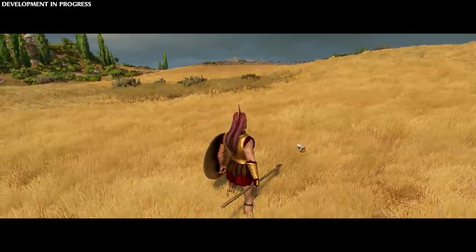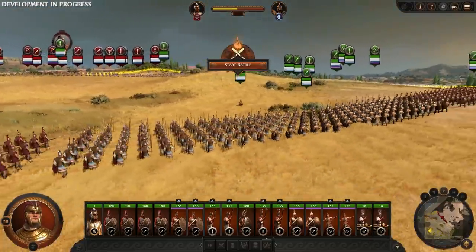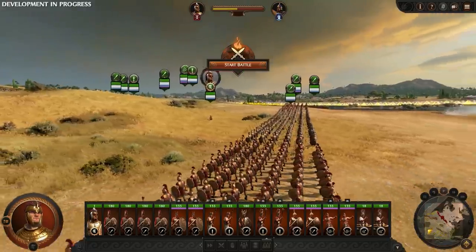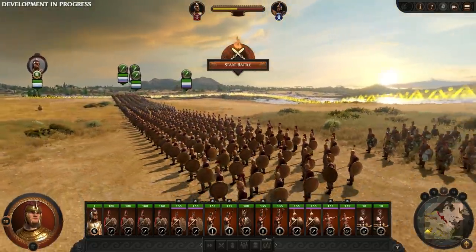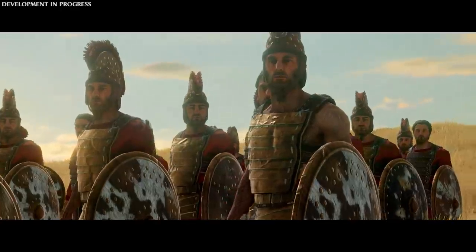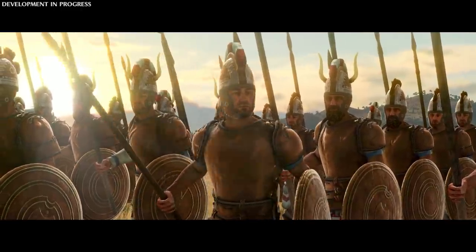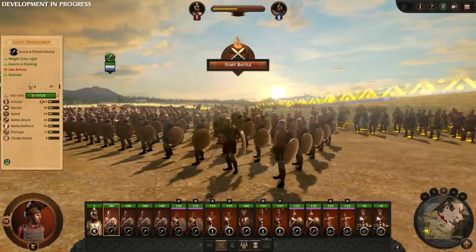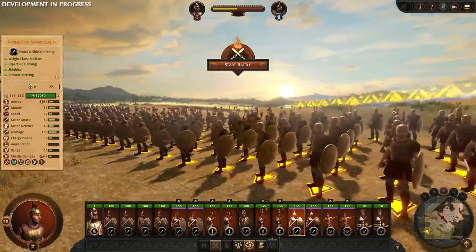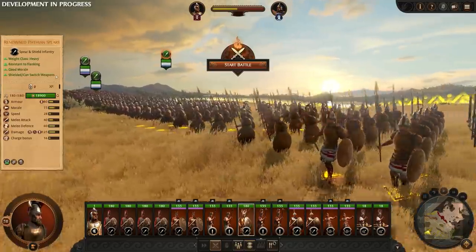The battlefields of Ancient Greece were predominantly infantry focused. Warhorses on the battlefield were scarce and mainly reserved for chariots. We've designed greater distinction between the infantry classes in order to promote greater dynamic interplay. Infantry have three weight classes: light, medium, and heavy, and the differences between them are accentuated from previous Total War titles. We have that full range at our disposal, forming up the anvil we want to hammer Hector's forces against.